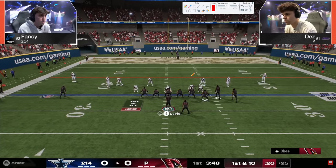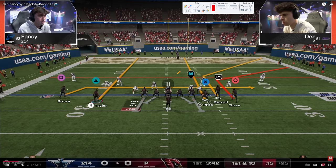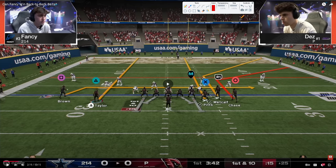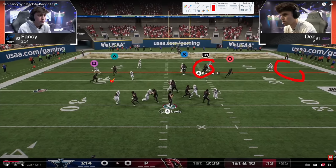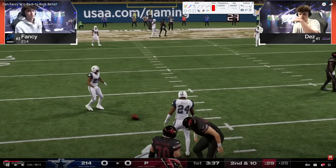Fancy's got to do a better job of taking away some of these gimme throws. Here on first and ten, this is a new setup - you have seam streaks on both sides, the yellows drift significantly, so you have that underneath drag and then the corner route. You have to switch-stick over here, and that's going to open up either one of these two streaks or this drag route. You can see Fancy is over here, now he's here, but now look at the read - there's nothing underneath, so this drag is going to be wide open, and Dez takes that drag.